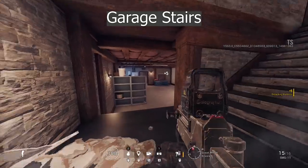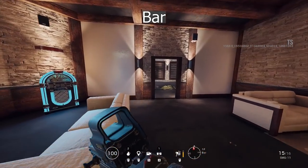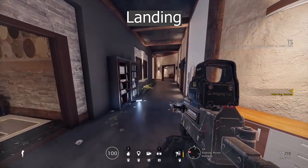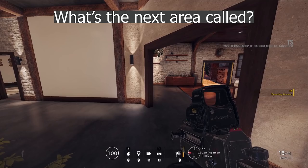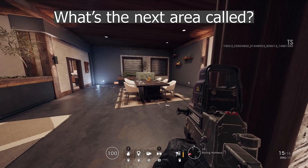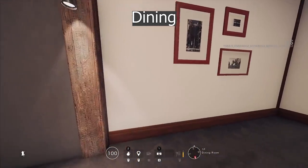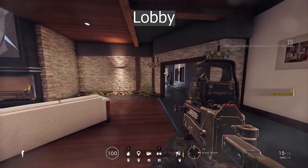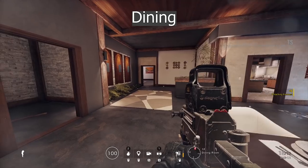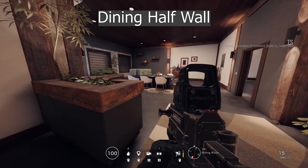Carousel stairs. Lobby. Bar. Bar hall. Landing. Bar hall. Dining hall. Dining. Lobby. Dining hall. Dining. Half wall. Dining.